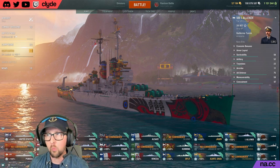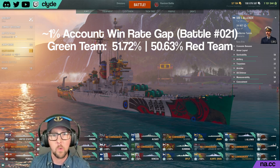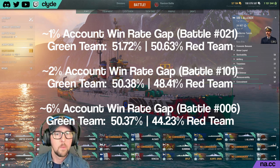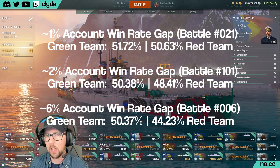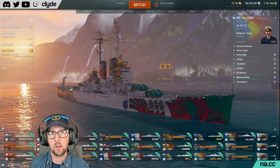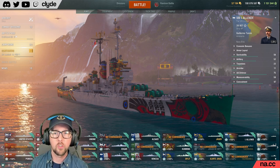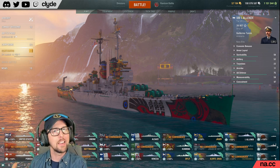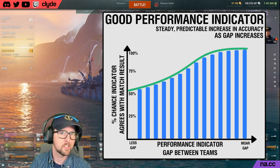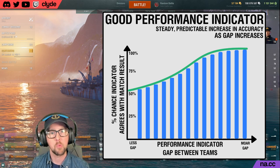That first graph is based on a very simple check: did the winning team have a higher or lower score for a given indicator? It's a bit of a blunt instrument. A more elegant solution is to look at the gap between the indicator values of the winning and losing teams. For example, if one team had an account win rate about one percent better than the other, how often would they win? What if that gap was two percent? What if it was six percent? In theory, the wider the gap in skill indicator, the more likely the team with the better indicator is going to win.